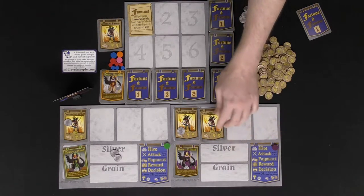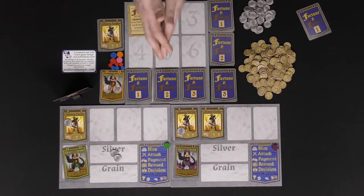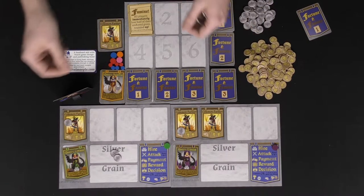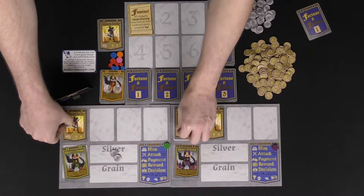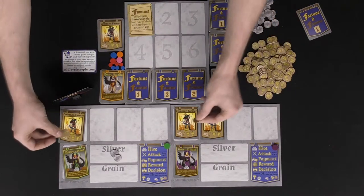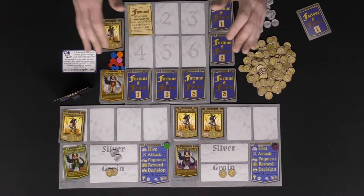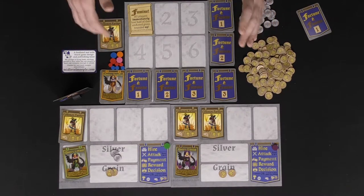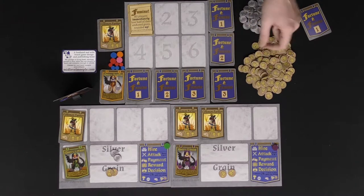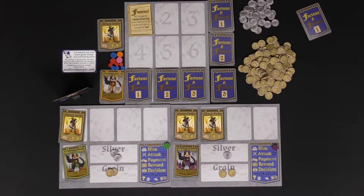After all payment is done, you move to the reward phase. You subtract any currency paid from your workers and then gain any benefits associated — in this case, both workers gain two grain. The final thing in the round is a decision: you can either collect one resource of any type, whether silver or grain, or choose the alternative option.